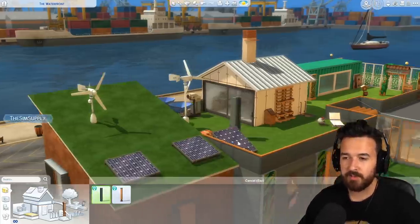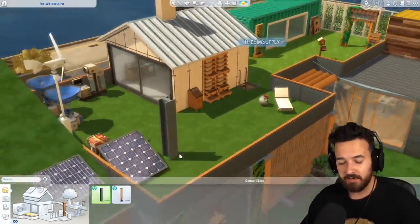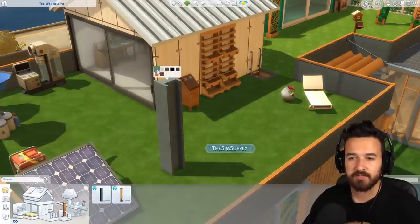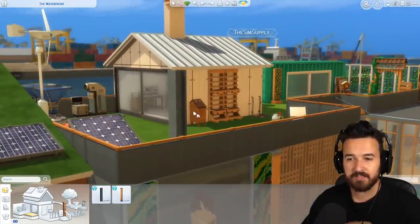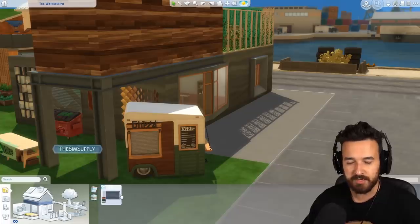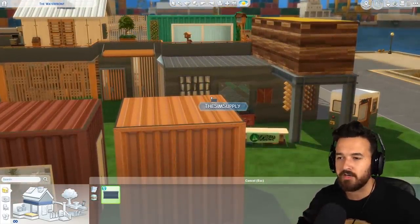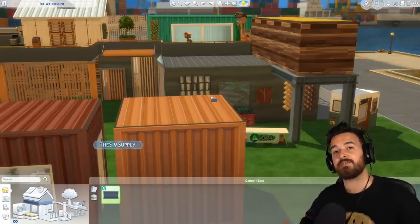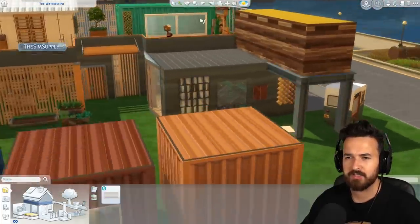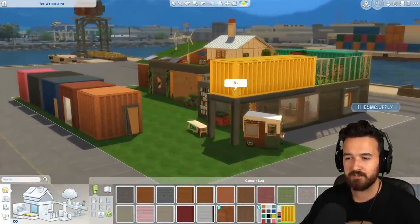We actually have two new columns — a steel beam column, just a classic steel beam. I really like this. The cool thing is it has a matching floor trim that you can put around the edges of a building, so now we can make steel-framed structures really well. I used to always use the beams from Get to Work, but I really like this piece.